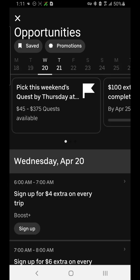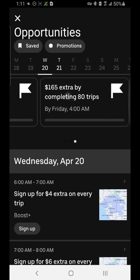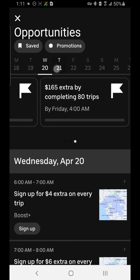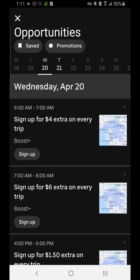Opportunities is basically another place where you will see quests and promotions on how to make more money. These are all shown right here and you can select by days by tapping on these items.